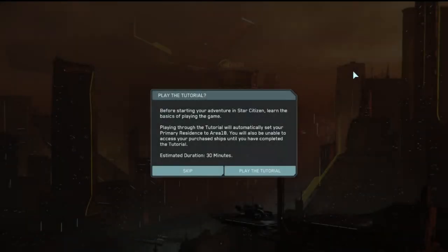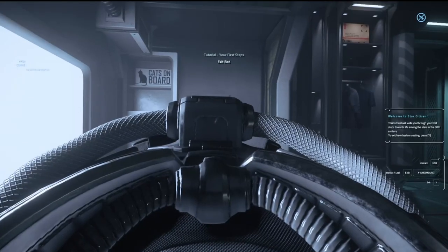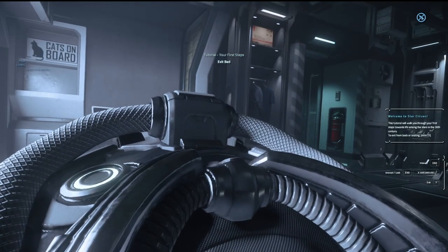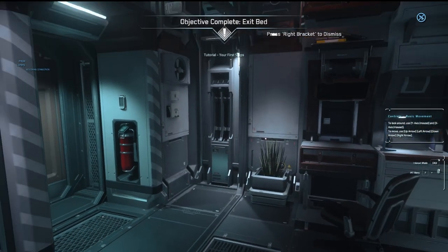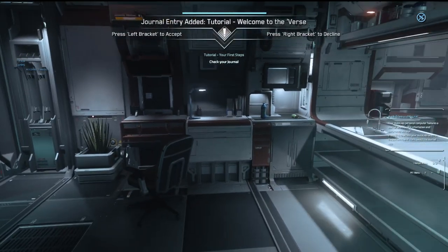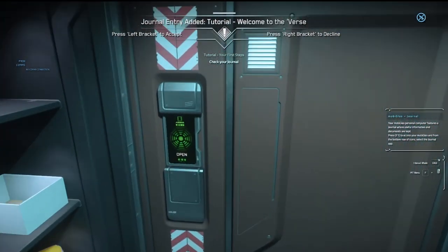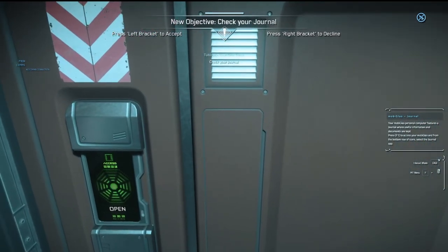Okay, this is my first time getting into Star Citizen 3.19 live and we actually have a tutorial. I'm gonna try it — I'm curious what this says. Okay, Area 18 — it's going to set us there. I arrived here, 'Tutorial: Your First Steps' — basically learn how to walk, learn your movements, basic movement. It's kind of nice to see a tutorial in here.